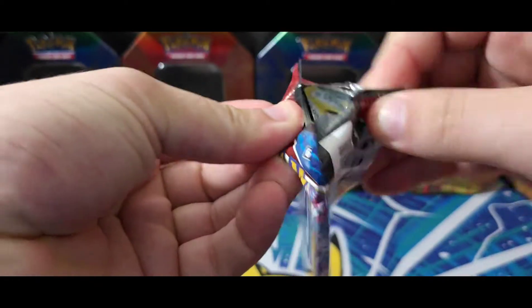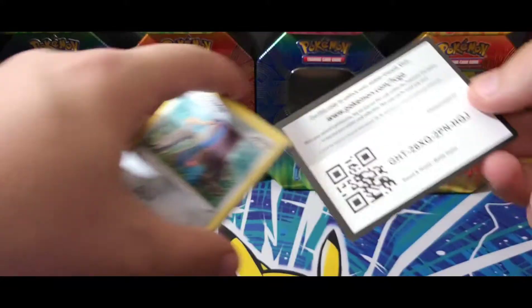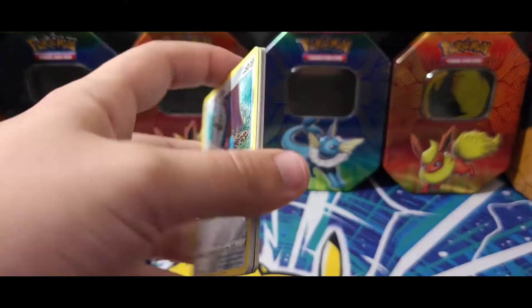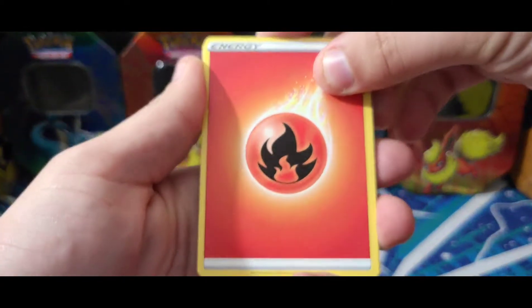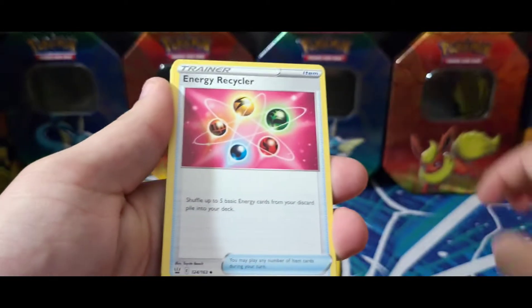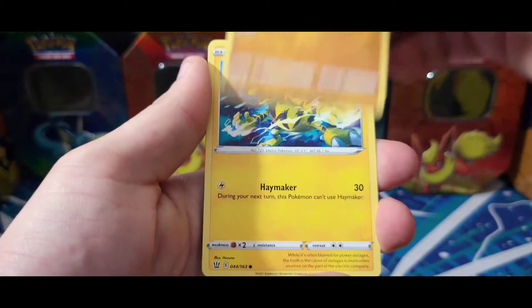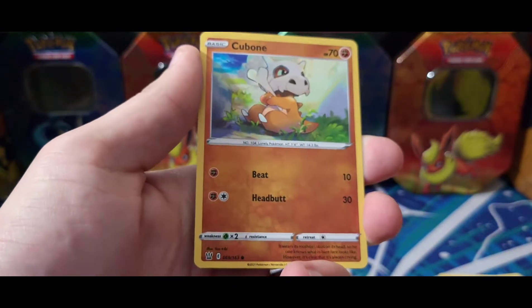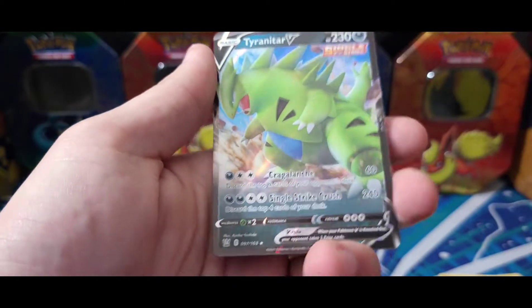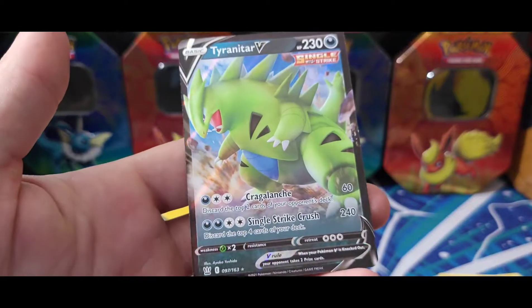Let's keep it going — we've gotten two white code cards and no hits. Let's see what we got: fire energy, Grumpig, Energy Recycler, Girder, Hone Edge, Gligar, Electabuzz, Bellsprout, Bronzor, got the Cubone reverse — and a Tyranitar V! Check that out, we got a Tyranitar V!